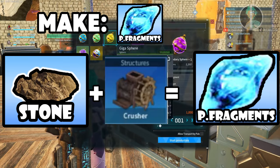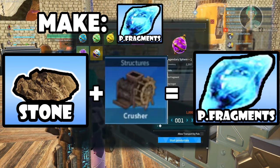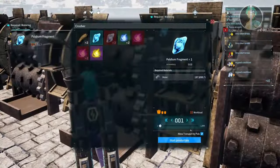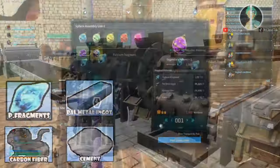When it comes to palladium fragments, you need stone plus a crusher and then you get fragments. You need stone from mining and you need the crusher with a watering pal that will water it.